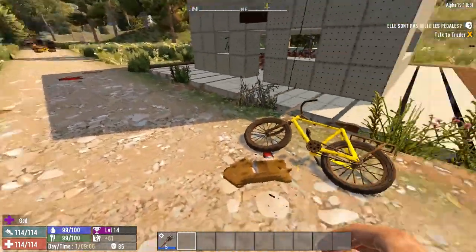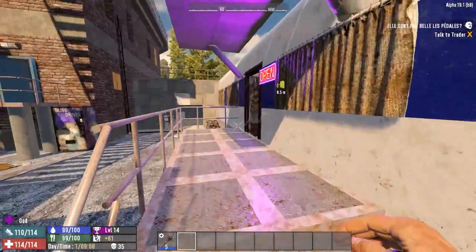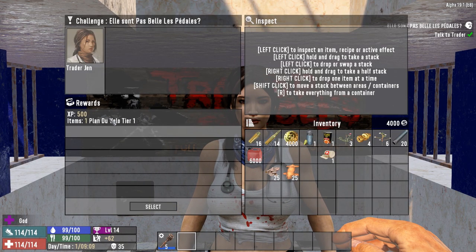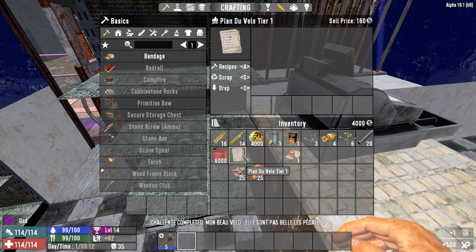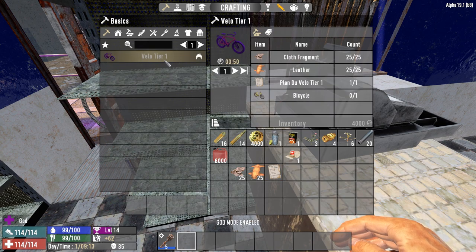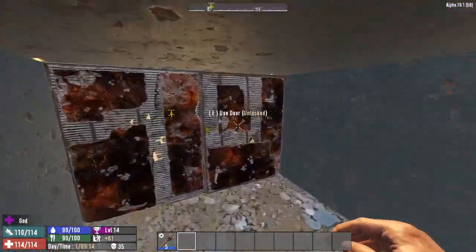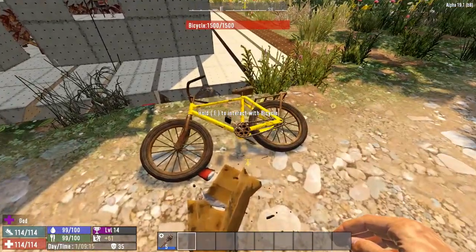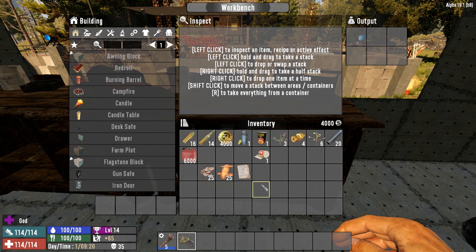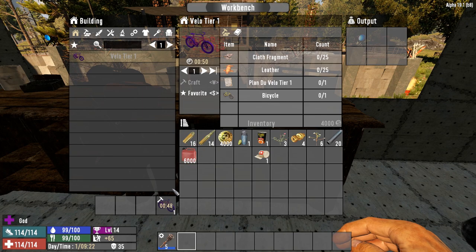Now I have 25 cloth and 25 leather, my bicycle is right there, and now it tells me to go and talk to the trader again. 'Here's your pay for a job well done.' We get a blueprint for the bicycle tier one. Going to recipes, we have the bicycle — the Vélo tier one — and we need the bicycle plus other components. Heading into base right across from Trader Jen, we craft the bicycle tier one, which takes 50 seconds.